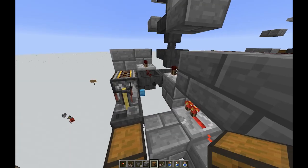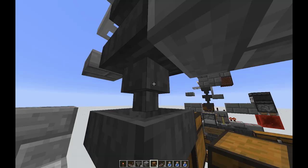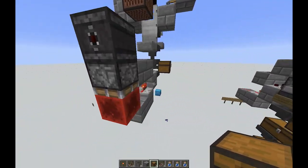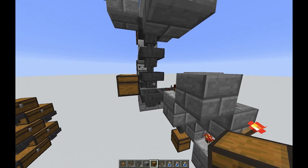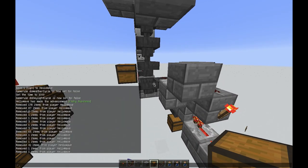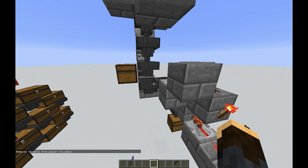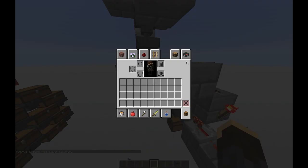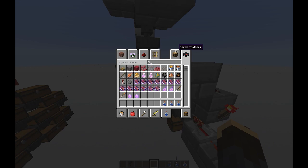I'm considering making it in my survival let's play for 1.13. We have upgraded to 1.13.1 as of episode two earlier today. We'll go ahead and clear out the inventory and get started showing you how it works with the water bottles and various other items.